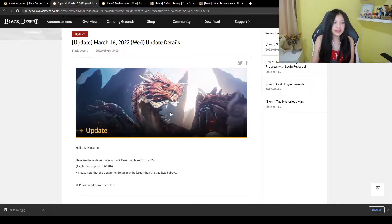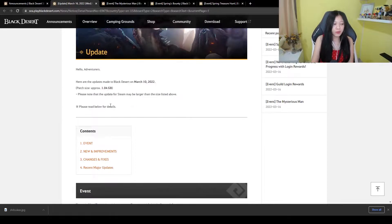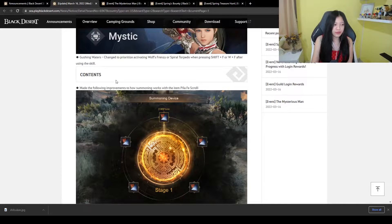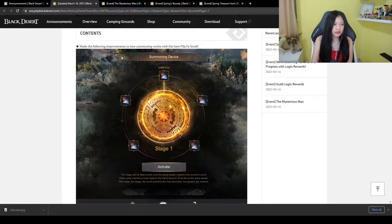Let's go to the patch notes. As you can see, this is the update — it's around one gigabyte. Before we go to the event, first let's look at the Pila Fe scroll rework.